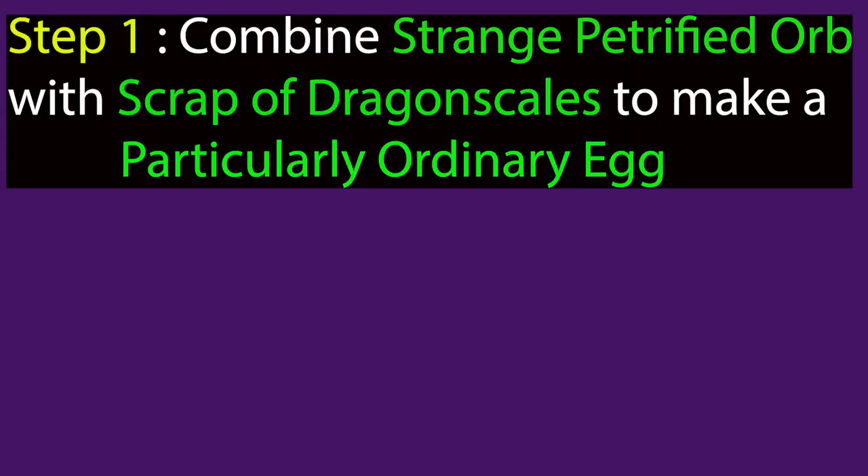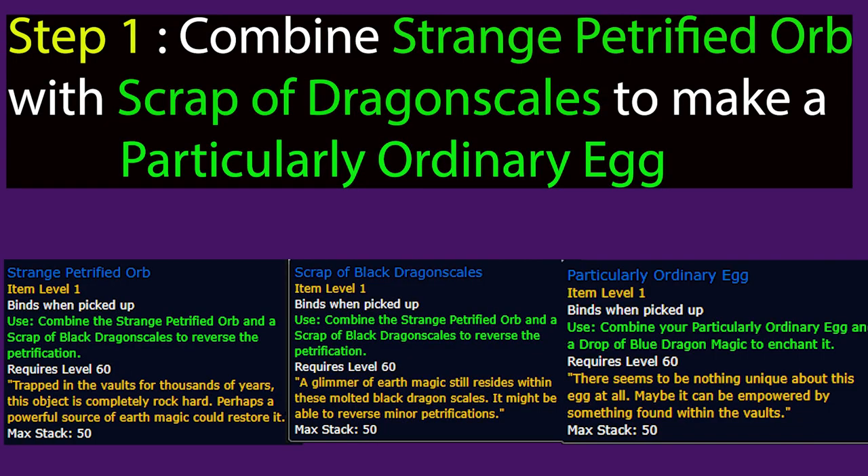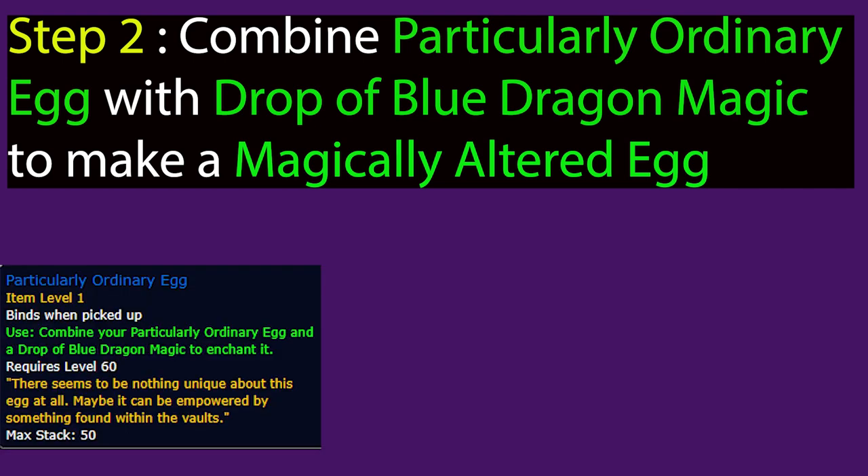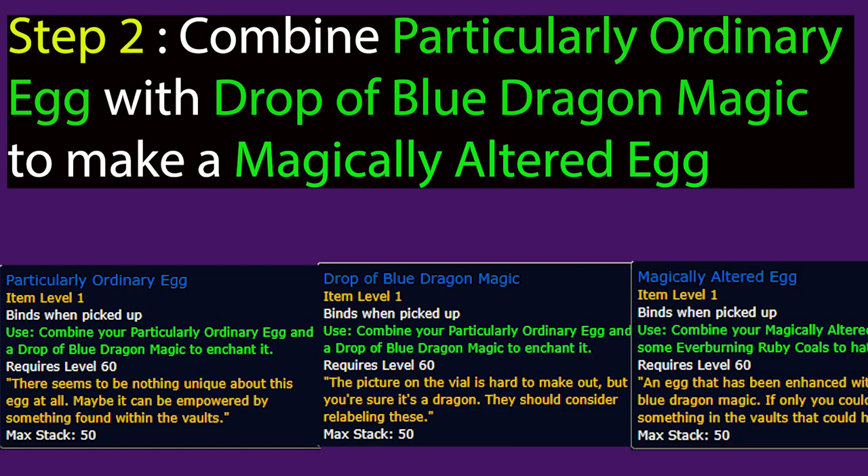First step is your Strange Petrified Orb. You use it with a Scrap of Black Dragon Scale, which makes it a Particularly Ordinary Egg. Step two: your Particularly Ordinary Egg goes with the Drop of Blue Dragon Magic, and that will combine it into the Magically Altered Egg.